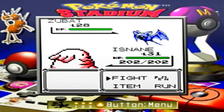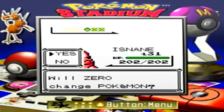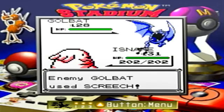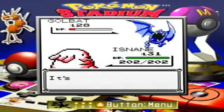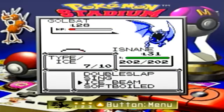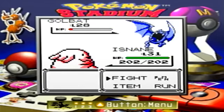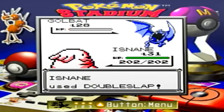I would dare betray Team Rocket — oh my god. How dare I? I mean, they suck because all they have are Golbats and Hypnos, Growlithes, Rattatas, Raticates, and Ekans, Arbok, Koffing, and Weezings. Those terrible Pokemon. How dare I betray them for having terrible Pokemon.